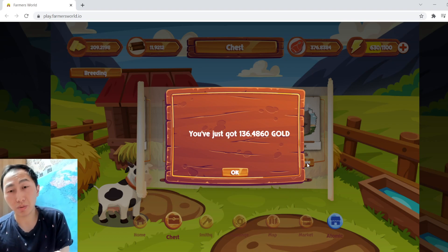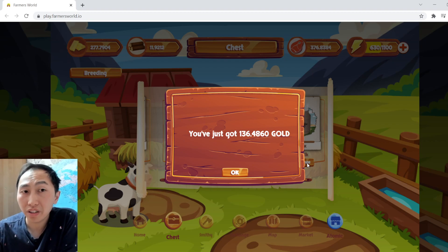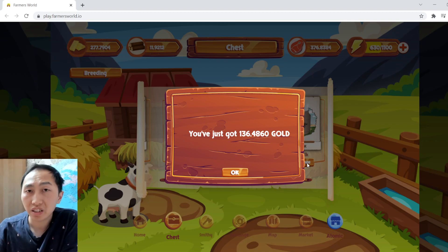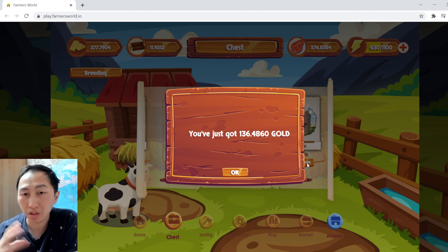136 gold is actually not too bad as well. So in total I got about 276 gold, which doesn't quite meet the 330 gold I've been spending — but that's okay. You can clearly see that if I get three milk, like I did last time, then it is profitable.